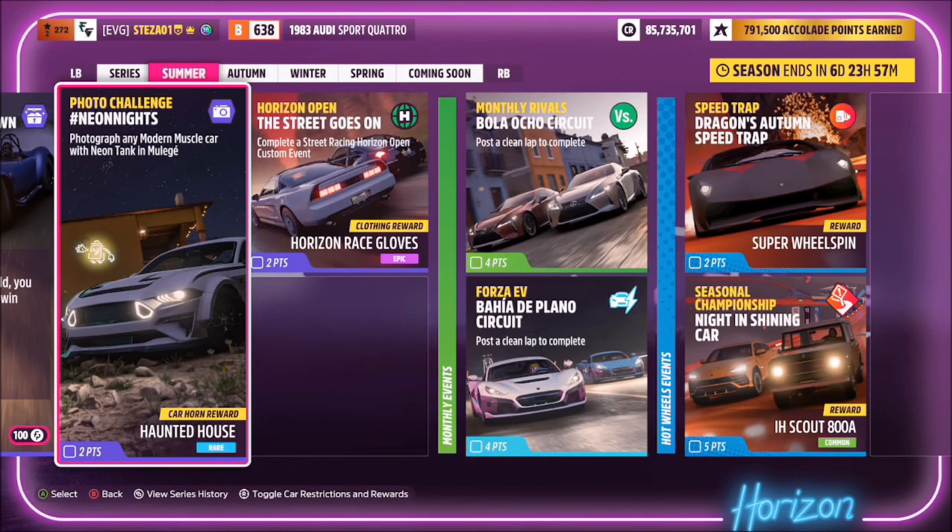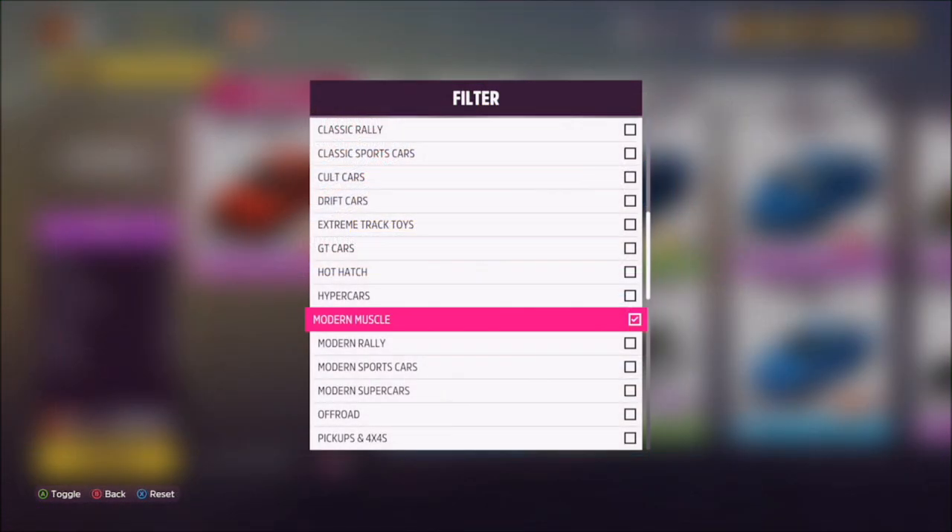Hello and welcome back to the channel. This week's photo challenge guide is called Neon Nights, and it wants you to photograph any modern muscle car with a neon tank in Muleges. So without further ado, let's pick out a modern muscle car and then go to the neon tank.